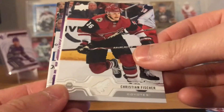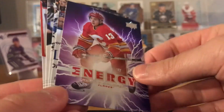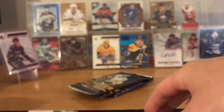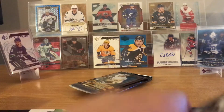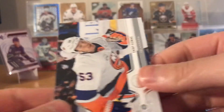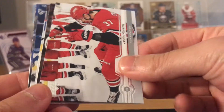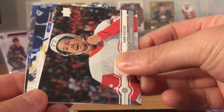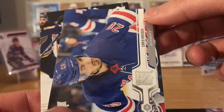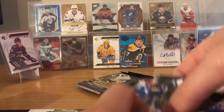Drew Doughty, Christian Fischer, Oscar Klefbom, Energy Johnny Gaudreau — in a slump. Brett Pesce, Turris, Silverberg, Josh Morrissey carrying the Winnipeg blue line. Put some respect on Neal Pionk — he's playing pretty good. I picked him up as a free agent in my pool. Zach Sanford, Svechnikov, Danny DeKeyser, and Dominic Kubalik — there's a Young Gun, but already pulled him.